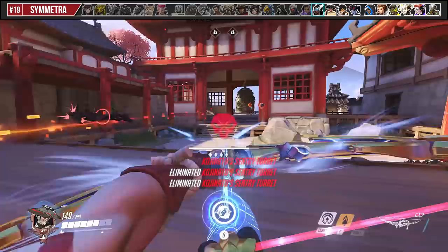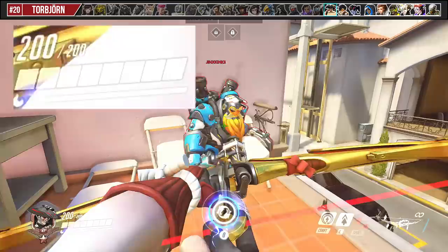Against Symmetra, her new teleporter has 300 HP so Storm Arrow should just rip right through it. Destroying it as quickly as possible along with her turrets is your best bet, effectively reducing her impact in your games.